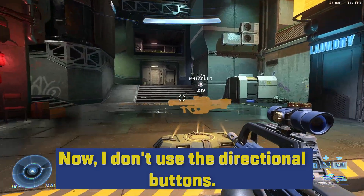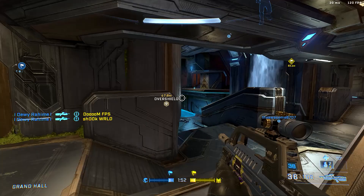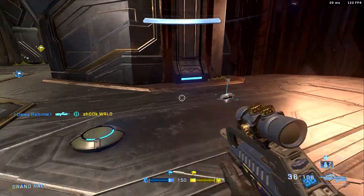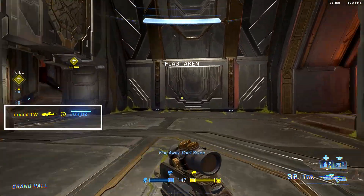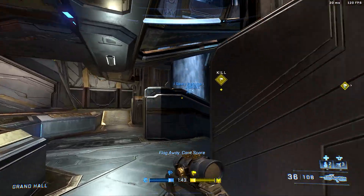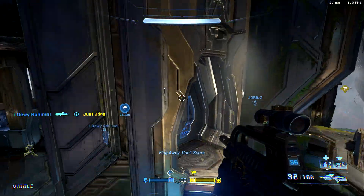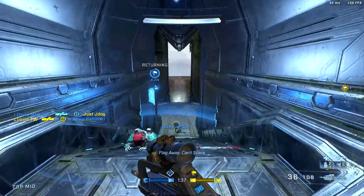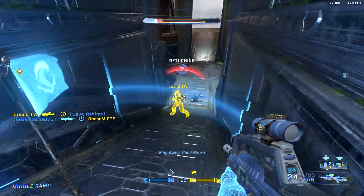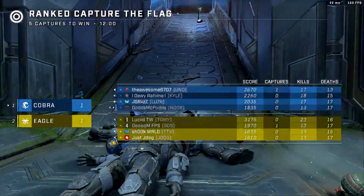I don't use the directional buttons, but in true fashion let's break down the settings and controls. I'm able to jump, sprint, and slide without jeopardizing my aim. I've got great big text up here on the kill feed. I'm able to see how many enemies are alive. I have equipment and I'm able to aim while using it. Now because my move dead zones and look dead zones are locked in, my reticle is good to go — making for an easy battle rifle fight.